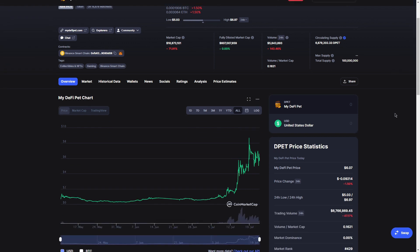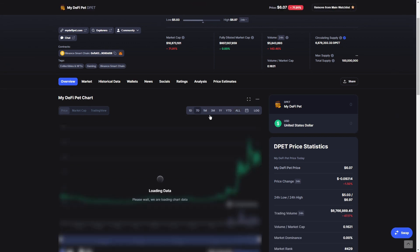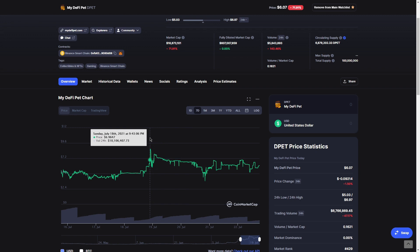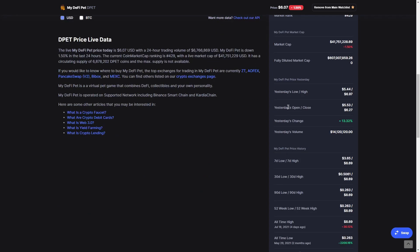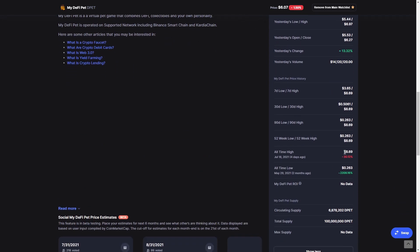Down pa rin siya na 1.5%. And then nag-peak siya at around 8-something dollars — 8.664 noong July 18th. That's around 4 days ago. Where is the all-time high? Yeah, 8.69 noong July 18th, so yeah, 4 days ago. And then all-time low — grabe, no?